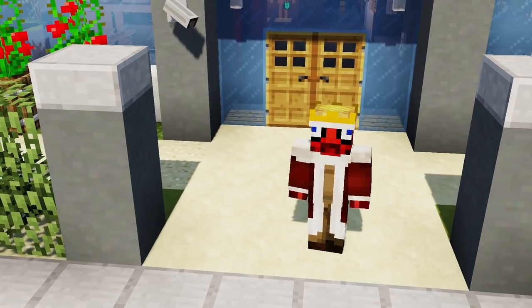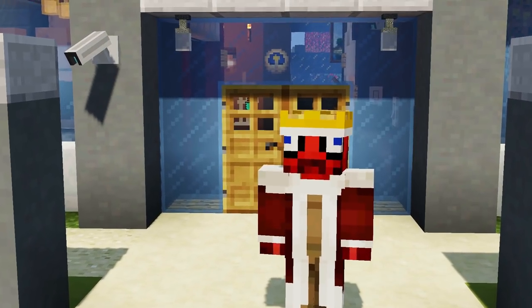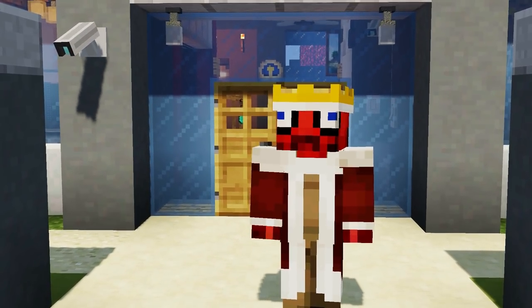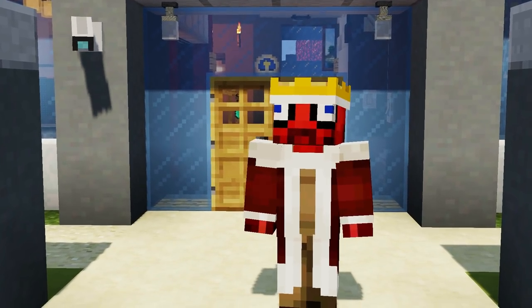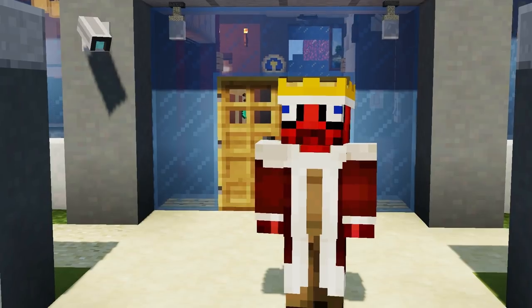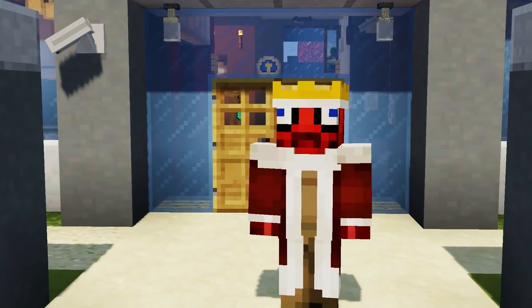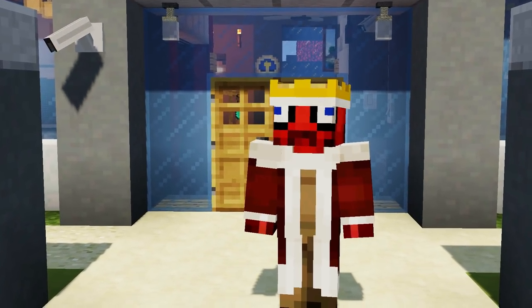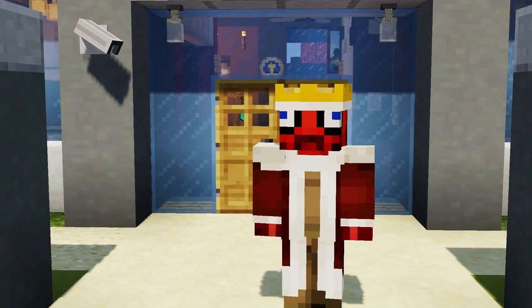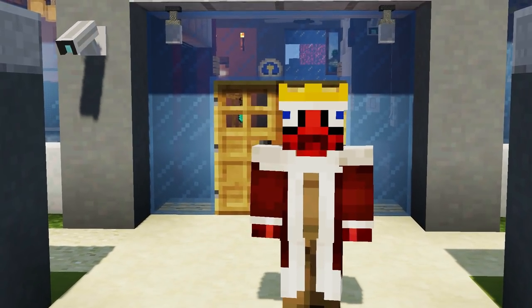Hey guys, how's it going? It is Mr. Crayfish and welcome back to Furniture Friday. Today we have some amazing stuff lined up — new changes that are going to blow your mind. I hope you guys are excited for this episode because we've got some stuff to do with the modern TV. We have some brand new redesigned models and some new variants. This update doesn't come with any new furniture, but it has a ton of changes. You'll see when we get over to Craykia how many changes there are. Let's head over there right now.